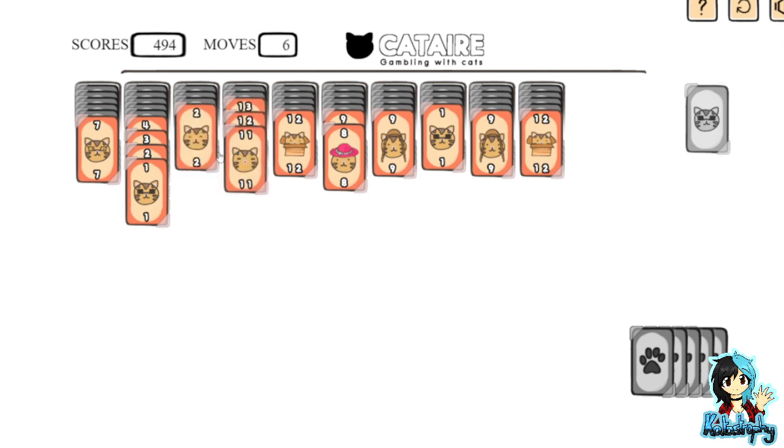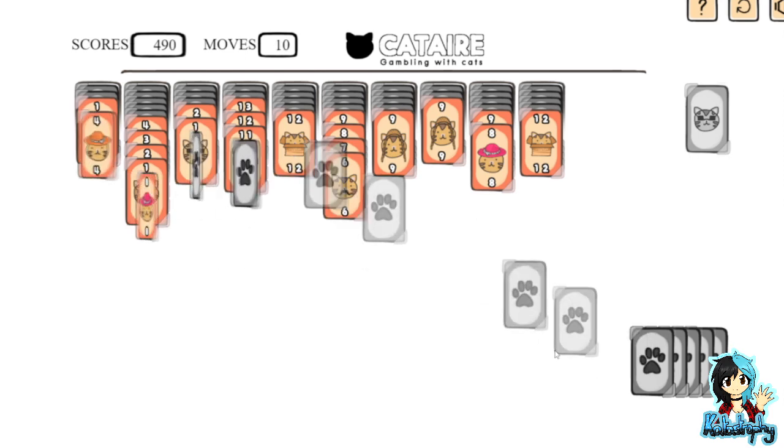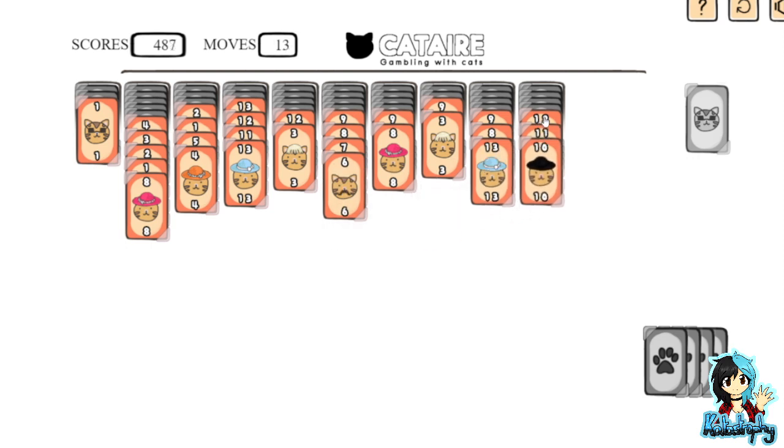I have played this a couple of times and I have not done very well in actually managing to keep the flow going — I'll show you why I have slight issues in a moment. Normally in solitaire you flip a card over and it gives you one card that you can place manually, but this one automatically puts one on each row, making the game a little more difficult potentially, but it's not too bad in the long run.